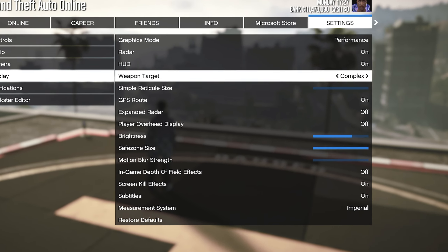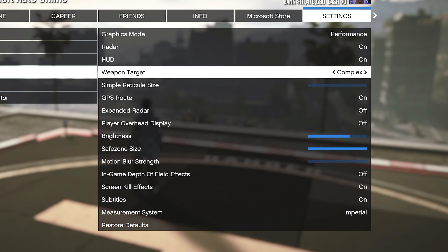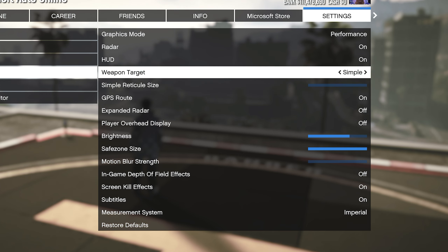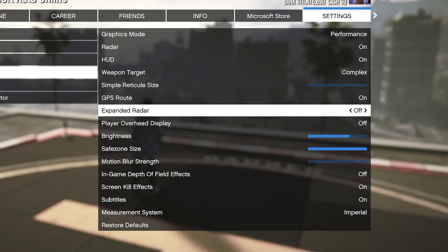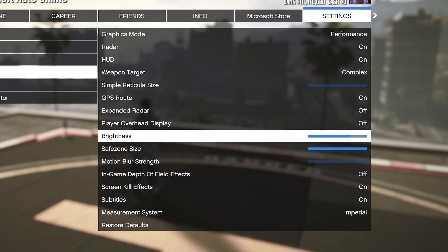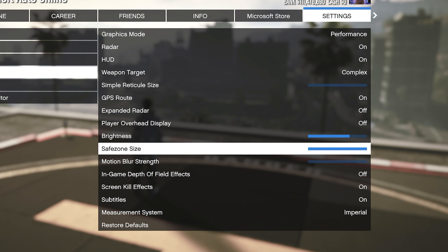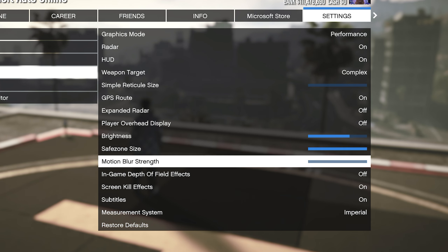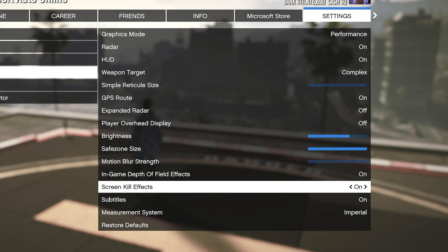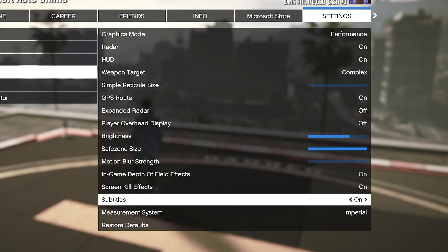To quickly run over the remaining display settings: Radar on, HUD on, Weapon Target is either simple or complex — personal preference. GPS Route on, Expanded Radar off. Player Overhead Display is personal preference. Brightness is personal preference. Safe Zone Size depends on your monitor or TV. Motion Blur Strength I keep off. In-game Depth of Field Effects I turn on when using the Rockstar Editor but otherwise keep off. Screen Kill Effects I keep on. Subtitles I put on. And the Measurement System is personal preference.